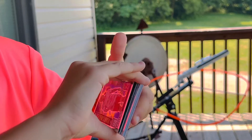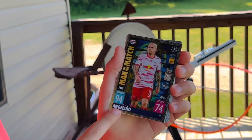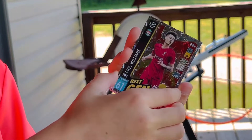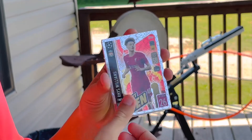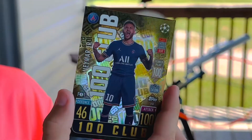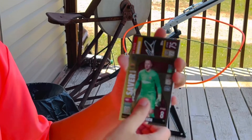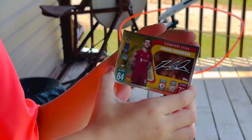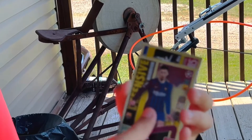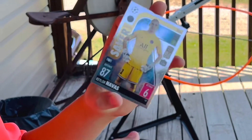Now we're on to the specials. This is a really good card — Angelino, never heard of him, but it's got 94 defense. Cots and Mendez. Williams. We got a 100 club — it's one of the best players out there. The 100 club: Neymar Jr. It's a really good pull. Ter Stegen. Signature style: Jordan Henderson. Midfielder Masterclass: Bruno Fernandez. Langlitz. Signature style: Kai Havertz. And super saver: Keylor Navas.